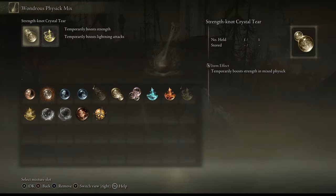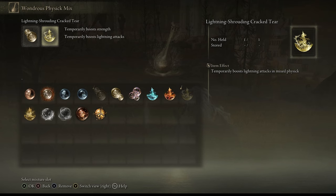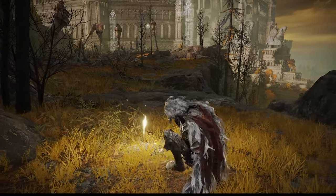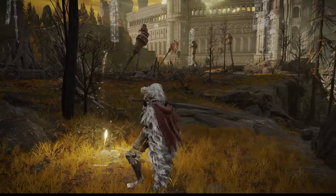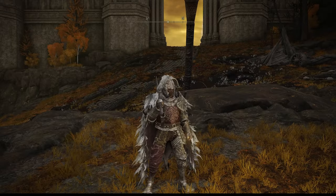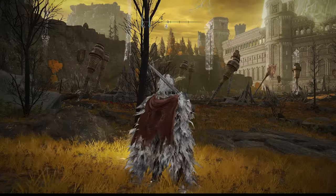Let me show you what's in my Wondrous Physick. The first is the Strength Crystal Tear, which temporarily boosts strength in the mixed physick. This is a paladin strength build - I'm using strength and incantations together to make the build extremely powerful. The second is the temporarily boost lightning attacks tear, which is what you saw me do with the Electrified Armament, making that weapon even stronger and pretty much doubling my power output.